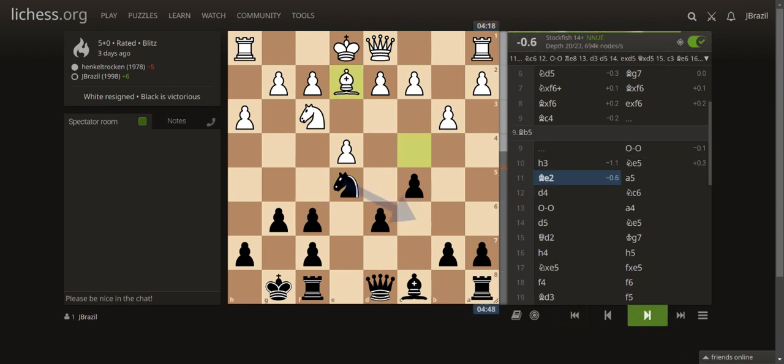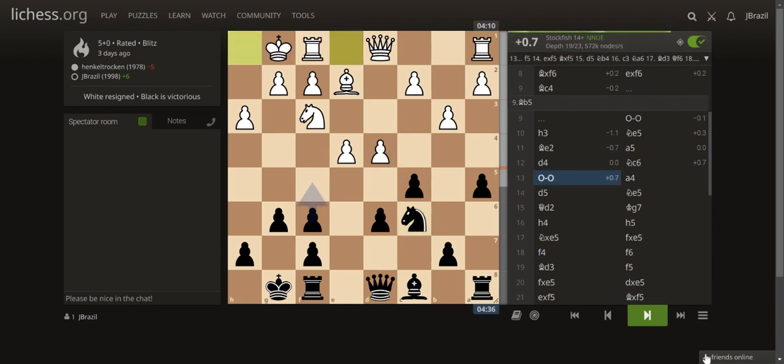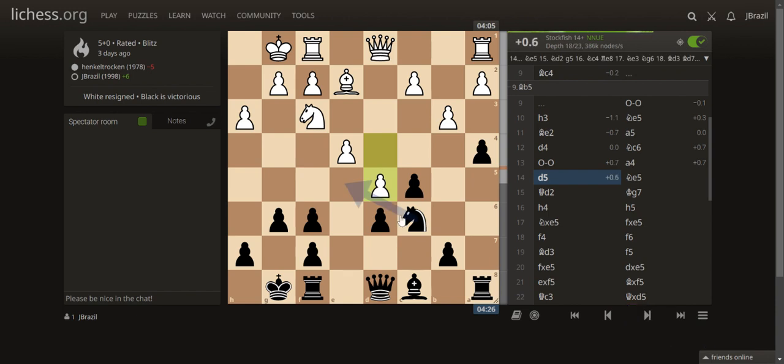He backed his bishop to E2. I went for A5, thinking since this is already a castled position, I can disturb the queenside and maybe push the pawn to A4 for a good open A-file. He played D4 to break the center. I didn't exchange — instead I went back with Knight C6 to wait and see. He castled, and now it's time for my A4 plan to destroy the queenside.